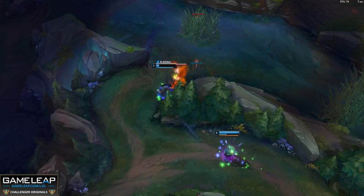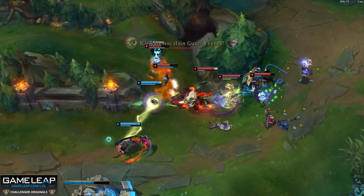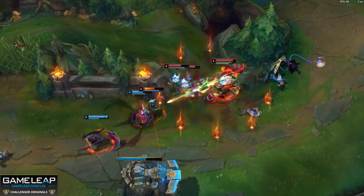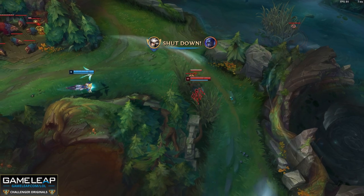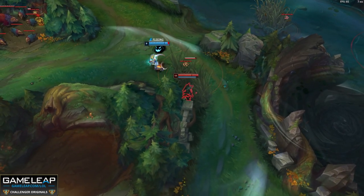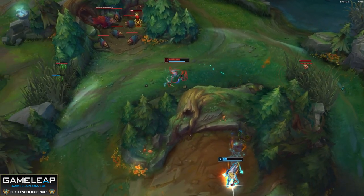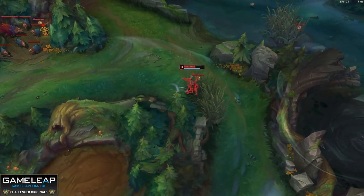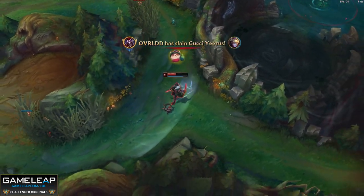It just depends on what type of damage your team needs and the enemy team's champions. As AD Shaco, you want to play against champions who are squishy and don't have a ton of flashes, dashes, and god knows what else, so you have a much better chance of getting kills. But as AP Shaco, you want the enemy team to have engage — you want them to sniff your boxes — because you have so many ways to bait their abilities and trap them for yourself and your teammates. To really break down these two playstyles, let's talk about the pros and cons for each variation.